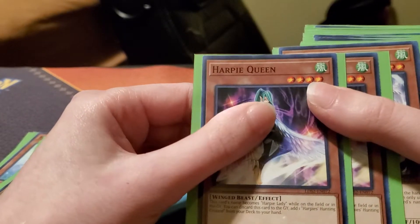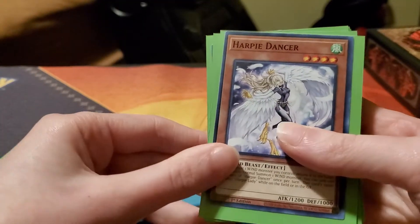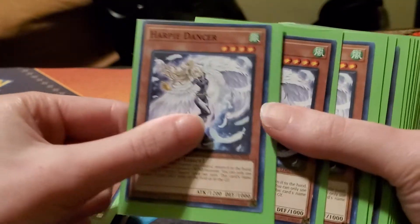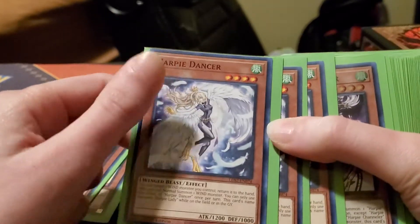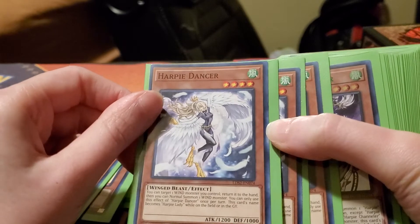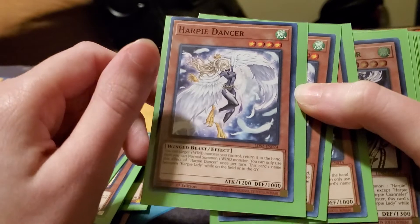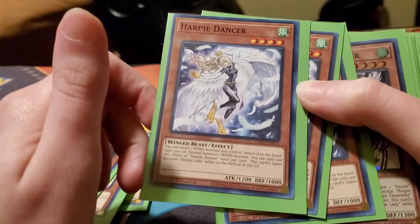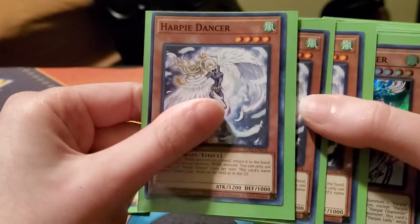Harpy Queen — I run two of them, you can run three. You use her to get your Harpy's Hunting Ground to your hand because you can discard her and search out Harpy's Hunting Ground. Next up I'm running two or three Harpy Dancer — sorry, I'm not sure what number I'm at. She's pretty good because when she's summoned you can bounce her back to the hand, and if you're trying to get rid of back row using Harpy's Hunting Ground, you can summon her, bounce her back, and get another monster — so you'll be able to pop like two of your opponent's back row.